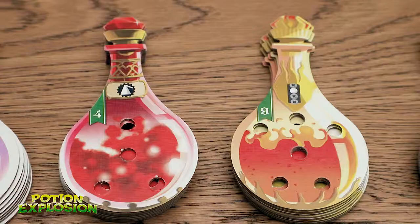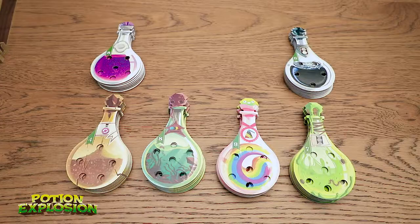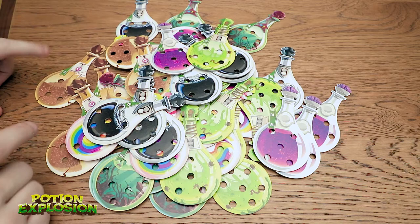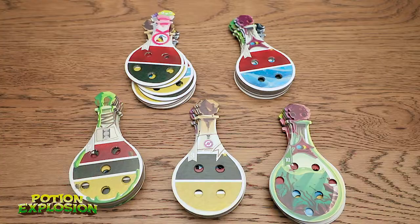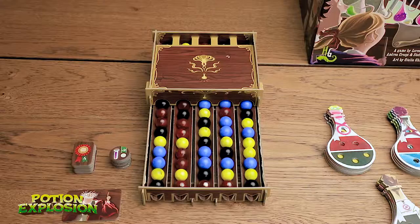The game comes with eight different potions and when you play the game regularly you only pick six. These are the two potions that I'm going to discard from the game. The one on the left involves stealing ingredients from an opponent, which we don't have in this solo version, and the one on the right is just a little complicated, so to simplify things we're going to go with all the easy potions. Now we just have to put these into five semi-equal piles. The starting potions are the ones with a little gold star.